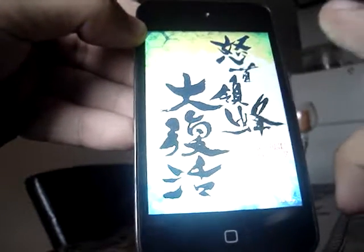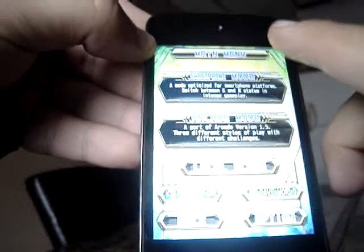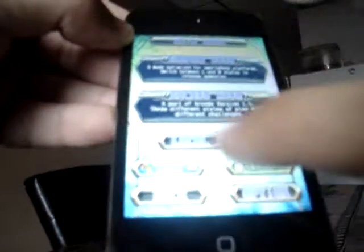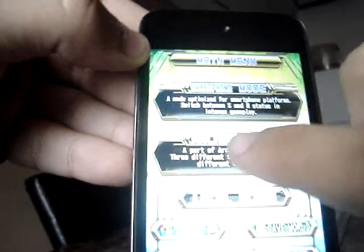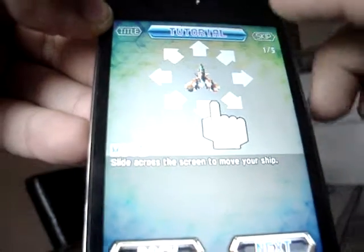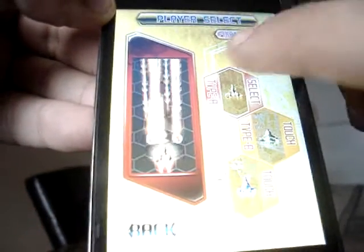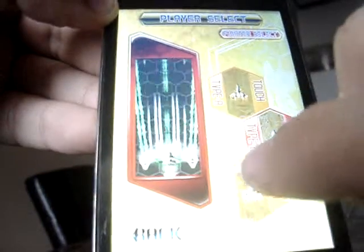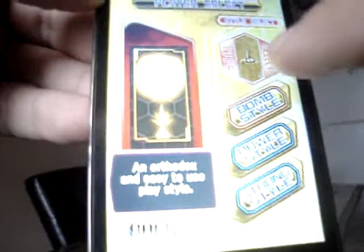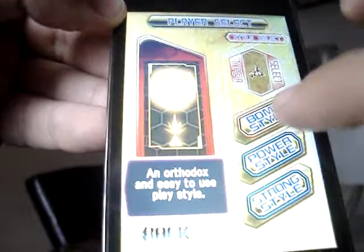So I'm going to show you some gameplay. You got the smartphone version, arcade mode, local score, a bunch of option stuff. I'm going to choose the arcade mode. There are three ships to choose from, just like the other games. I'm going to choose the red one. You can choose from Bomb Style, Power Style, Strong Style. I'm trying to find Bomb Style.